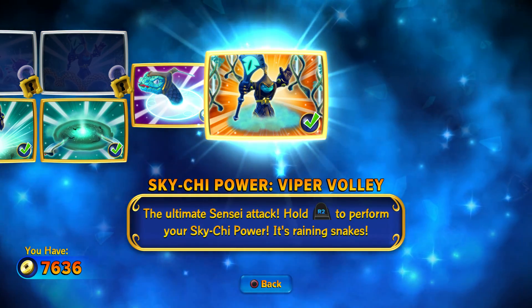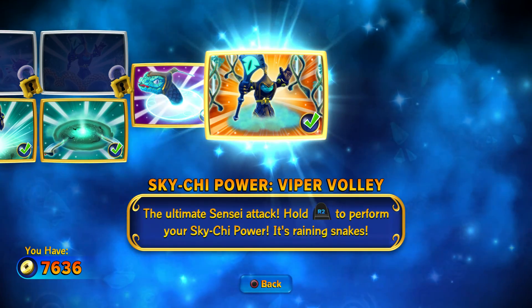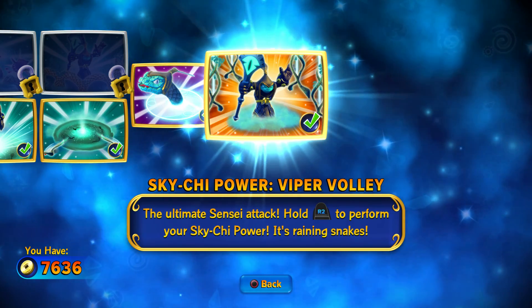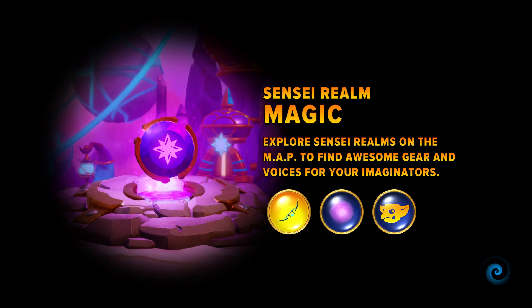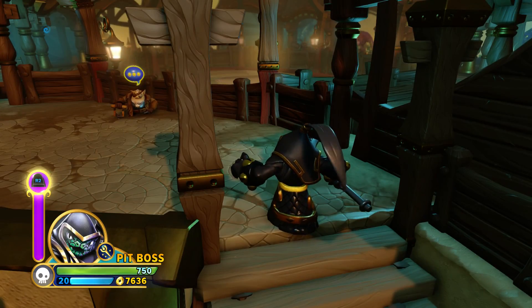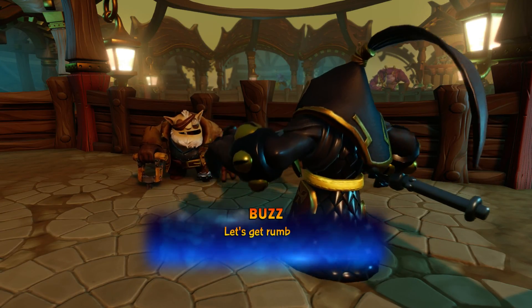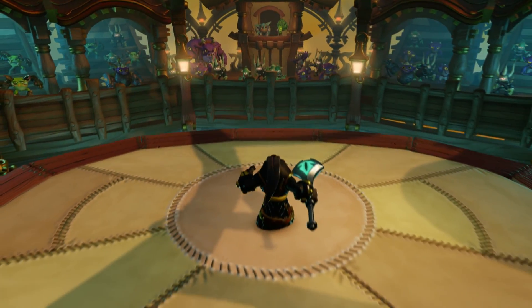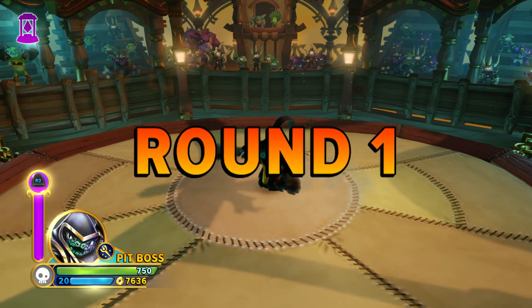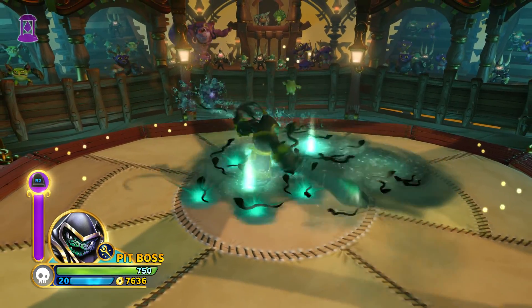And this Sky Chi kicks ass, no matter what. A lot of figures I could point out whose Sky Chi just sucks — what's the point of a crappy Sky Chi? This clears a whole screen every single time. The ultimate Sensei attack — hold R2 to perform the Viper Voli Sky Chi power. You guys can see it. I have the other path on my Legendary, but I'm actually going to reset my Legendary and put him exactly like my regular. Bottom is best, all the way. Look at this — you just spawn them like that and dance around. You can't do that on the other path.